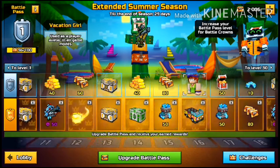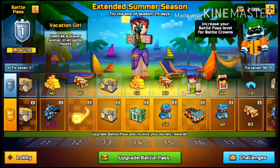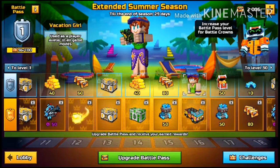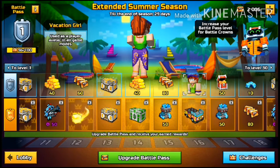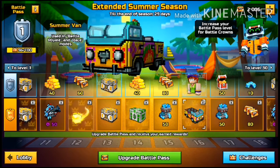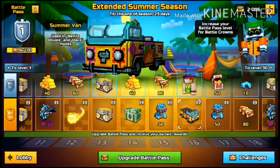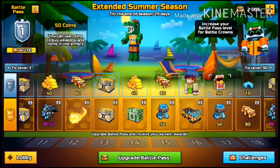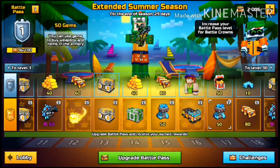And you get the Vacational Girl Skin at level 16. I think you always get the skin at level 16. This is one of the better Girl Skins that they've introduced. I personally think that the Desperate Russian Skin is better though. The Summer Van is a card that you can use in Battle Royale, or you can use it in the minigames if you play minigames at all. 50 coins, 50 gems.